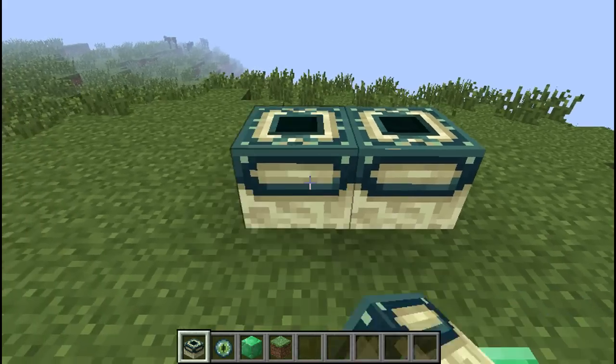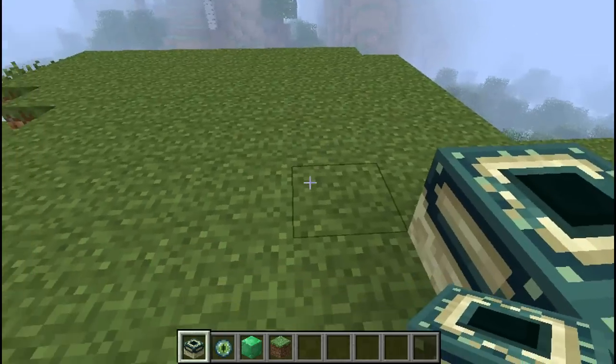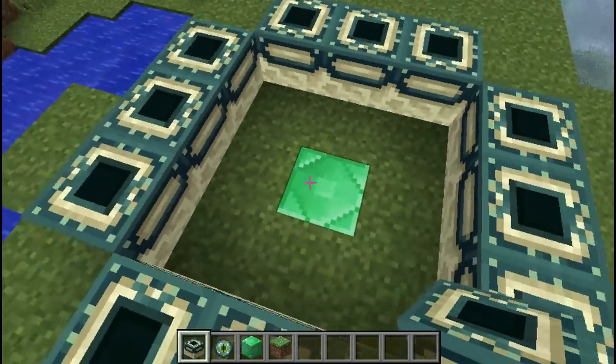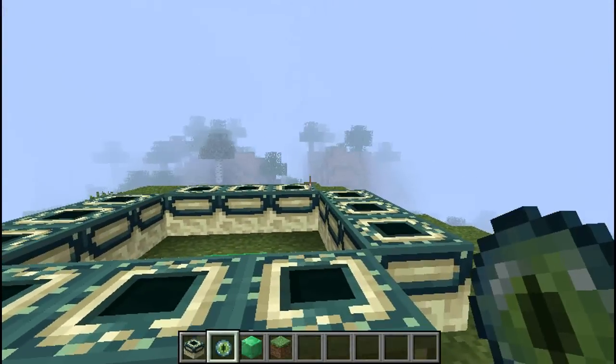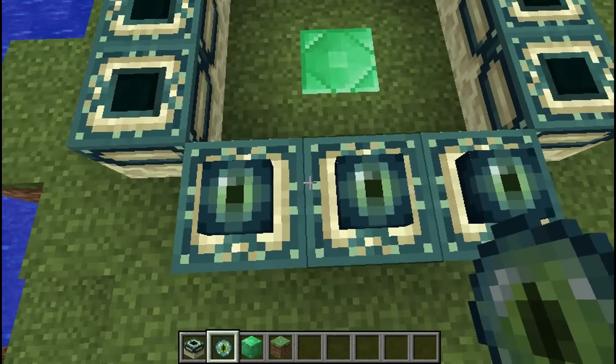Place 3 blocks on each side — north, west, south, and east. This is basically an end portal frame. Now you take your Eyes of Ender and as you place them, they will all face the same direction.